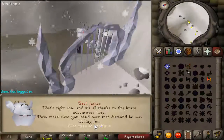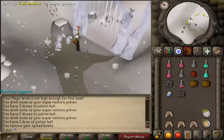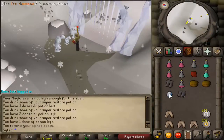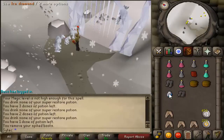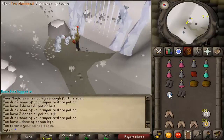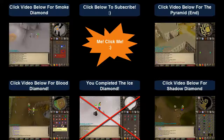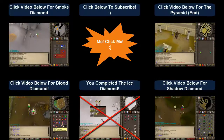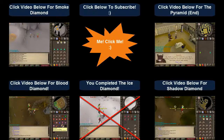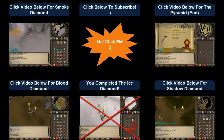Now use your fire spell on the other ice block. You should be teleported back, and then speak with the troll child — you should have gotten the ice diamond. Hope this guide helped you guys! See you with the next diamond, or if you're done with all the diamonds, see you at the pyramid. Click right here to go to the next video, or click in the top right for the guide to the pyramid to finish the quest.